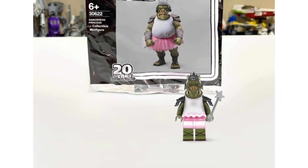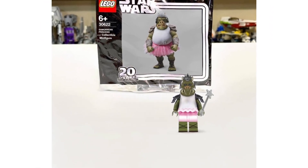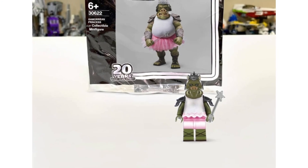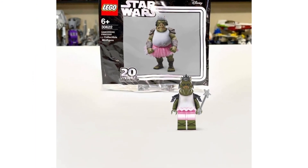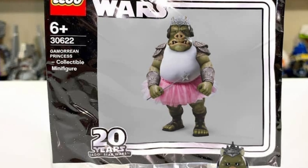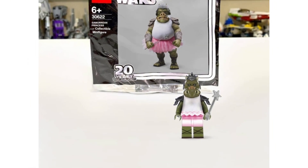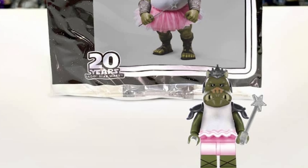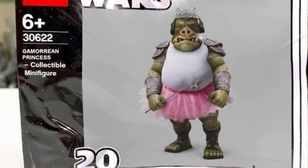You know what time it is — it is meme set time! And today we have the Gamorrean Princess. Yes, you heard me correctly, the Gamorrean Princess. Just look at the Gamorrean Guard in a princess outfit — this is absolutely hilarious. He would have that little skirt piece, the white shirt, his armor pads across his shoulders, a princess crown, and even a wand, which just makes this minifigure even better. I'm really hoping LEGO does this maybe for the May 4th promo or just throws him into some random meme set. I know a lot of people would love this minifigure.